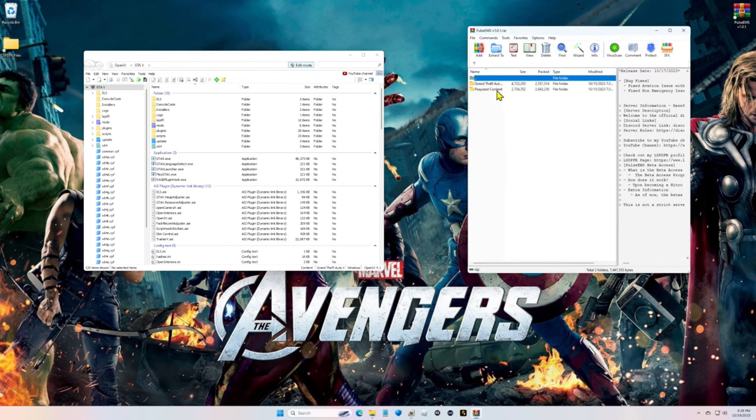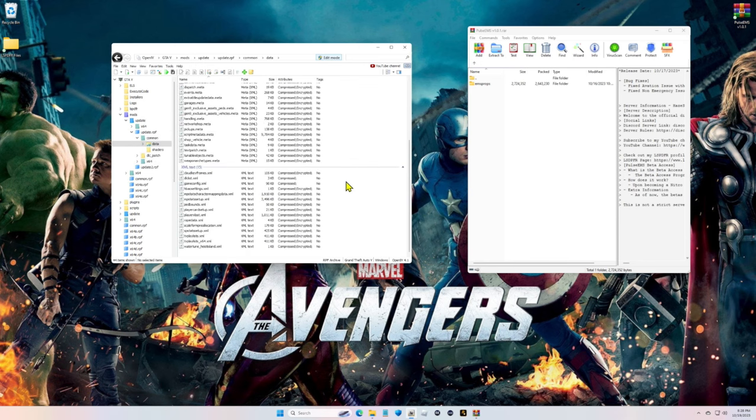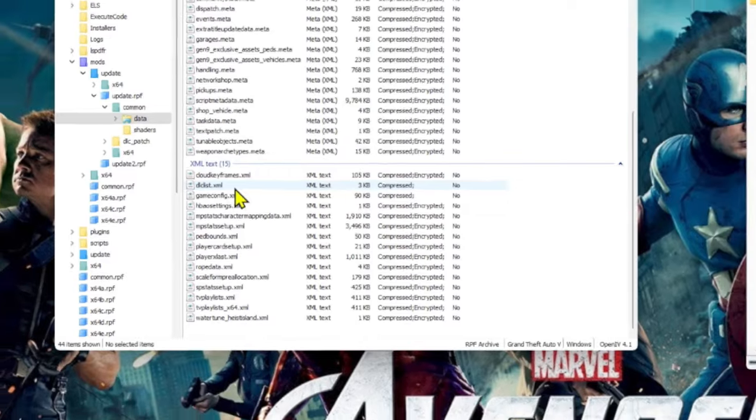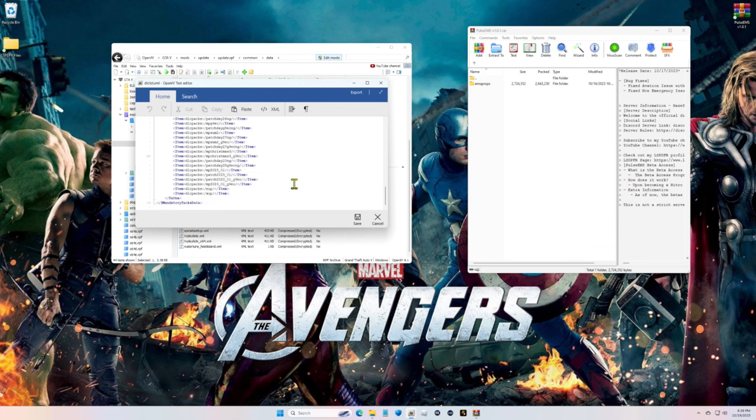Open that Pulse EMS WinRAR again, double click on the folder, go to Required Content, then DLC Pack. Leave this open. Click on the EMS Props folder name until it highlights, right click and copy. Now in OpenIV navigate to mods, update, update.rpf, common, data, and scroll down until you find the dlclist.xml. Highlight it, right click, and click Edit. Scroll down to the very last item line and highlight it from greater-than to less-than, right click and copy.